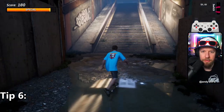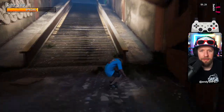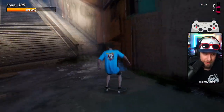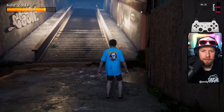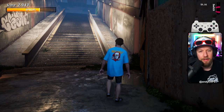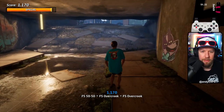That takes us to tip number six: shuffling. Shuffling can serve a couple different purposes. One of them is — like right here — if you're trying to get up to a ledge, you don't want to grind the same rail multiple times because that's bad for balance and doesn't give you much speed. So you have to look at this ledge as two ledges: there's a left side and a right side. What we're going to do is grind the left side, side jump to the right, grind the right side, side jump to the left, grind the left side. It's as simple as that.